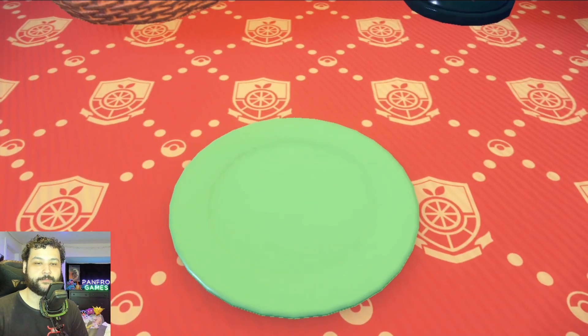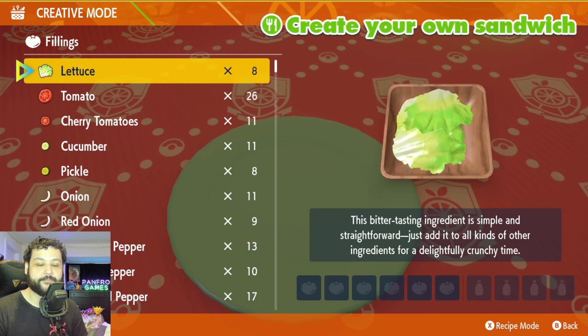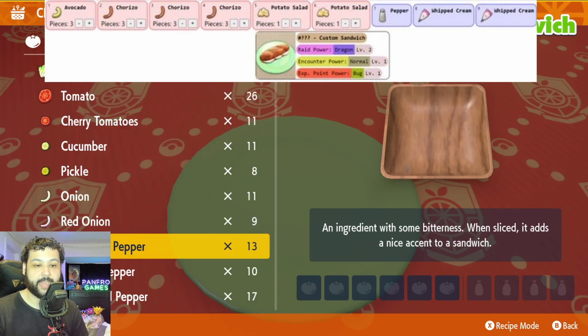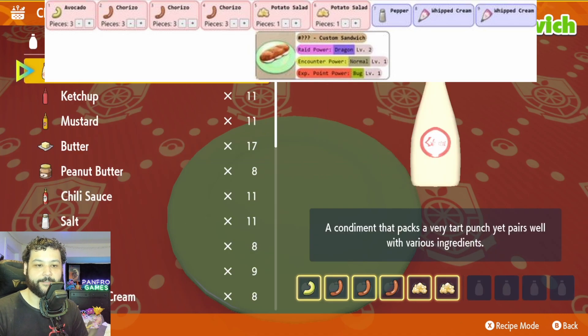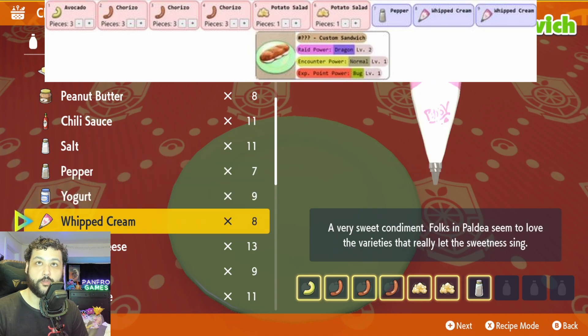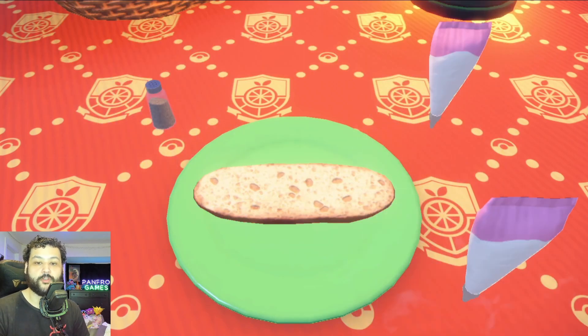Go to your picnic and make a sandwich — specifically a Dragon raid boost sandwich. Go to creative mode. For ingredients, I recommend going to the electric gym city, to Deli Cioso — the supermarket and deli will have everything you need. For the Dragon sandwich you need one avocado, three chorizos, two potato salads, one pepper, and two whipped creams, plus any pick.